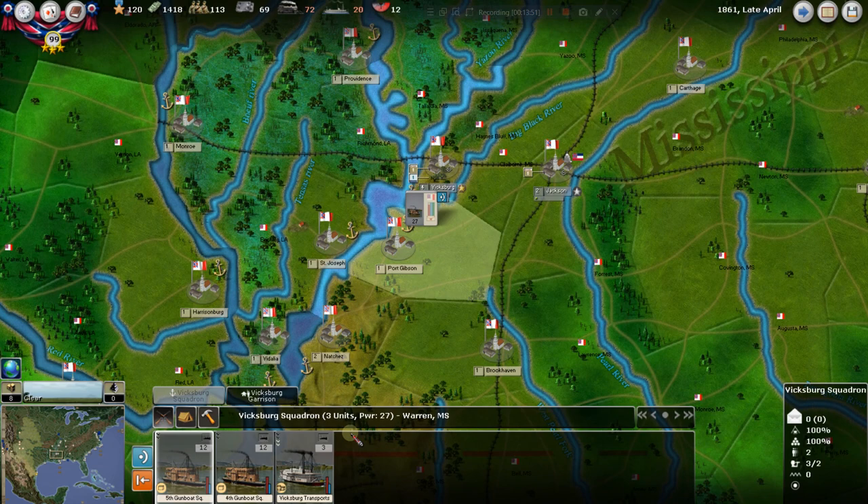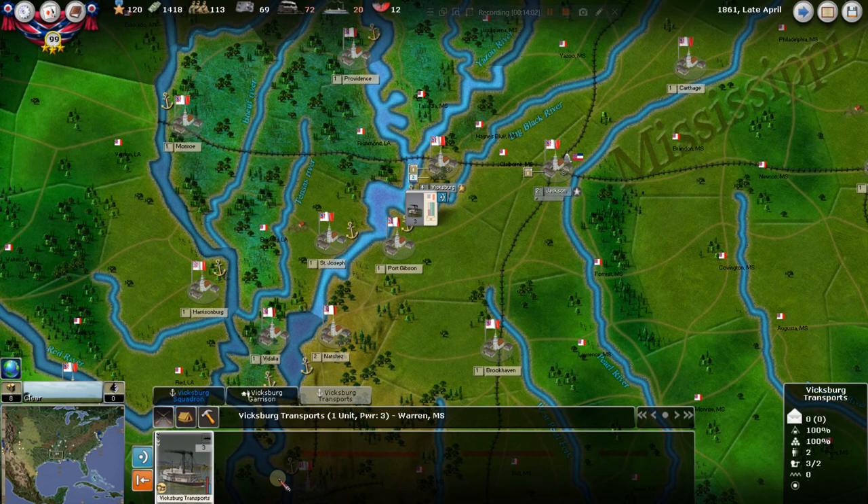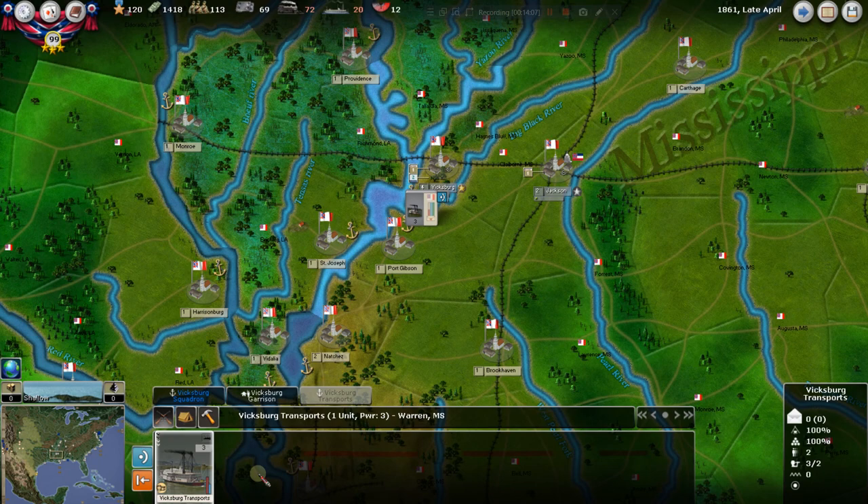Looking at the Vicksburg Squadron, we have more gunboats and transports again. We don't want to waste our transports dueling with the Union, so we're going to pull the transports out and make that their own stack. At Vicksburg there is a garrison — it's fixed, which is why we haven't been seeing it on our readouts. We do have some militia there.